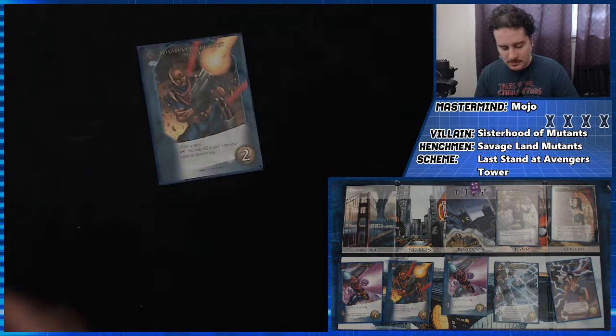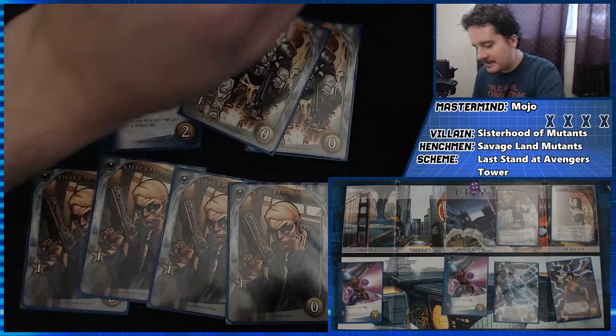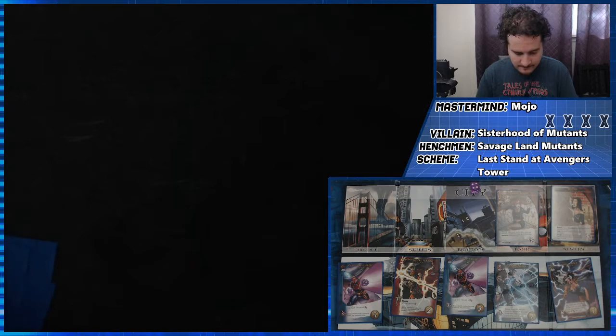We'll draw a card off this Bishop — we have two attack, which is the perfect number to be at. We have four buy, which is also the perfect number to be at. We'll buy Whatever the Cost and we'll buy Whatever the Cost. That card replaces itself. This is what we're looking for — Sorcerous Illusions, it's a red card. Wiccan, one plus buy; phasing — if you play another red card, you get plus two buy. Evil card for the turn is a Master Strike — so she's going to dominate a hero.